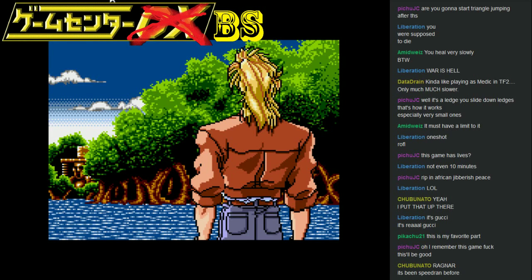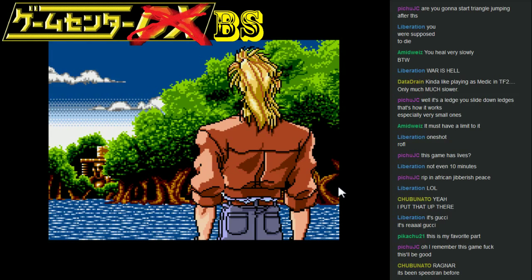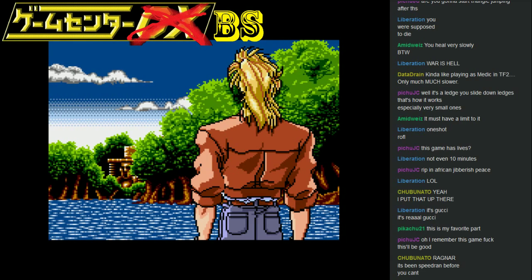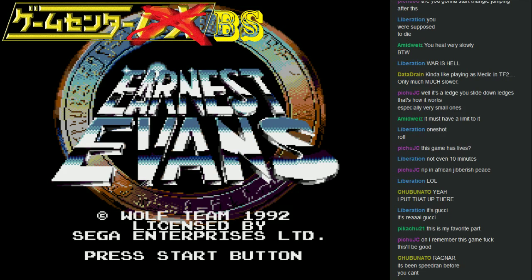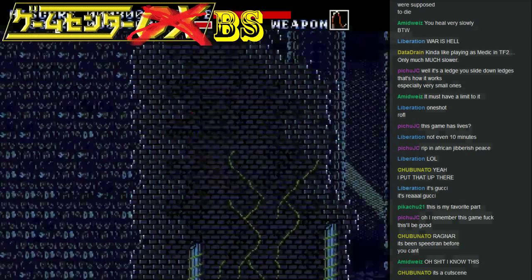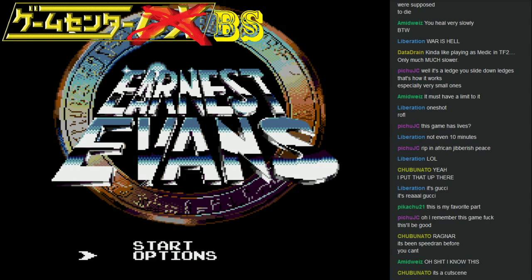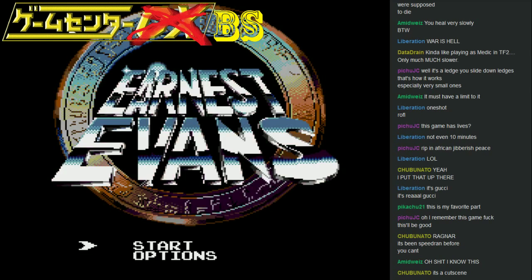Okay, this is Ernest Evans for the Sega Genesis. Are you not doing the CD version? It says Sega Genesis. Yeah, no, but there's a Sega CD version. Well, that's not the one I got. All right, let's see — controls, attack, change weapons. All right, game start.